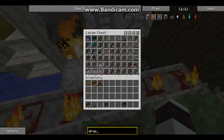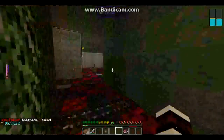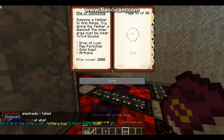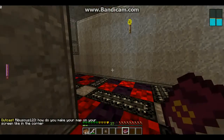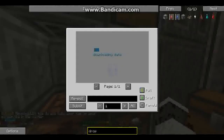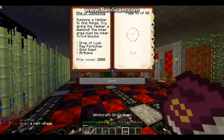If I do this I can — nope, not in here. A familiar to find things. Drop of luck, and drop of luck, and drop of luck. I don't have any drops of luck, so I don't know.